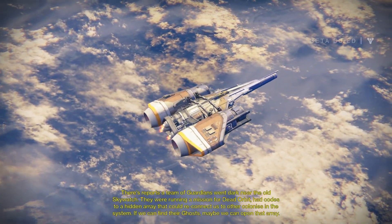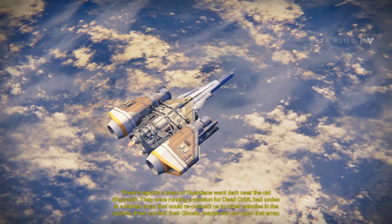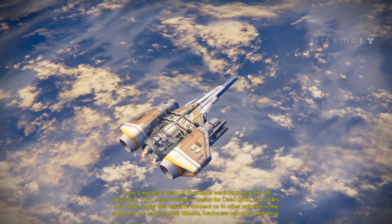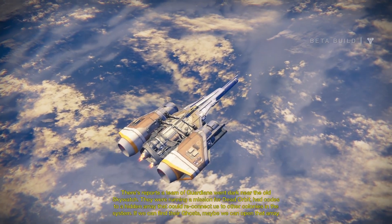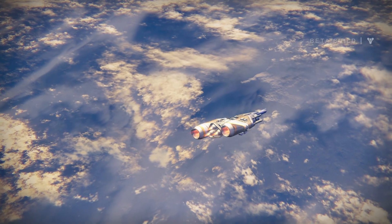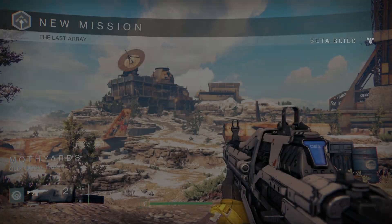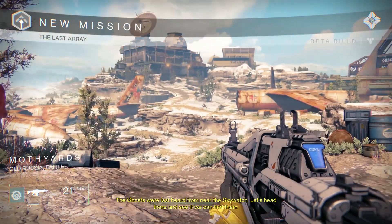There's reports a team of guardians went dark near the old Skywatch. They were running a mission for Dead Orbit — had codes to a hidden array that could reconnect us to other colonies in the system. If we can find their ghosts, maybe we can open that array. The ghosts were last heard from near the Skywatch. Let's head there and see if we can find them.